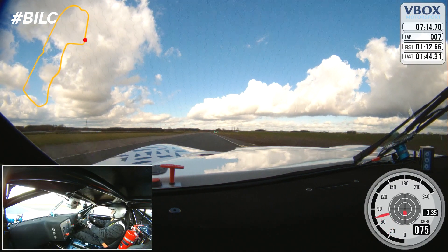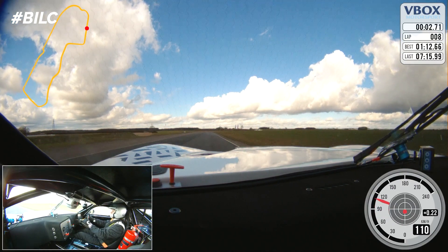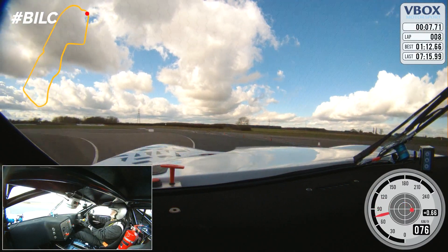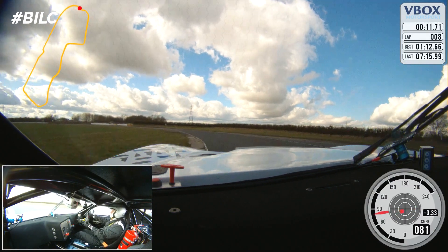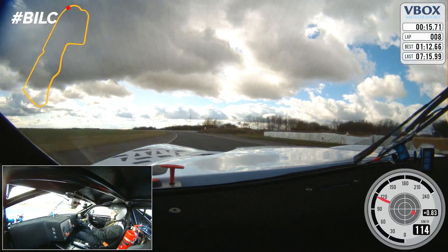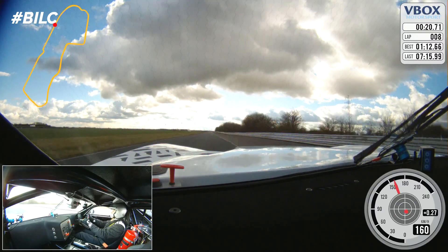So we're off down one of the main straights heading towards a corner called Jochen — a fast-paced left-hander into the Ump, which is a quick left-right chicane in the middle of the corner. As you head out of the Ump you've got a fast-paced, hard-accelerating zone through Lancaster.